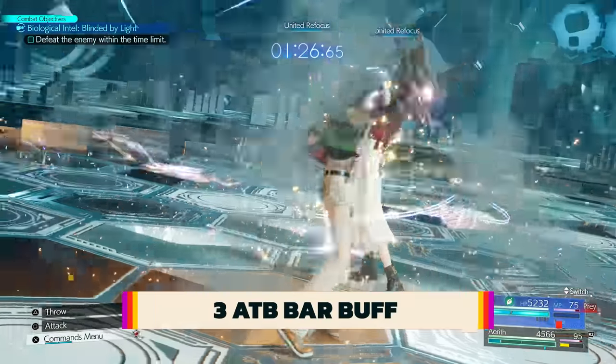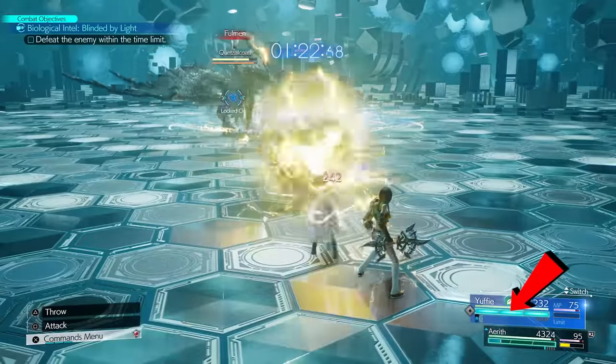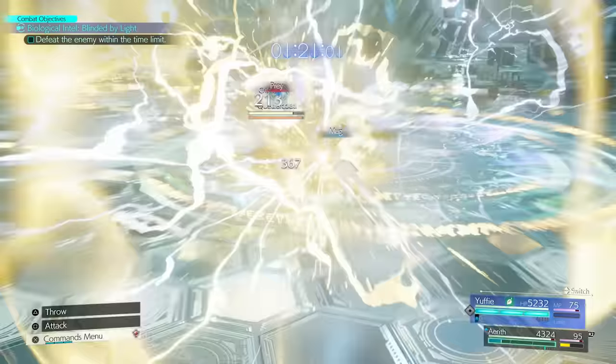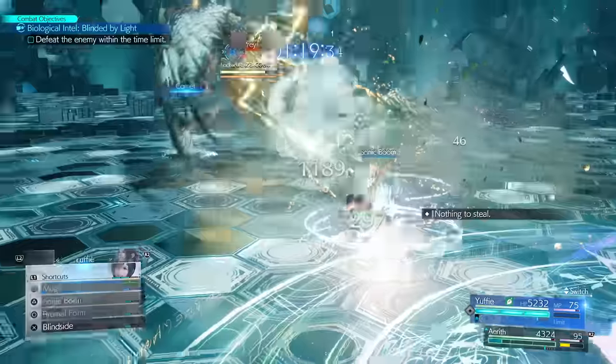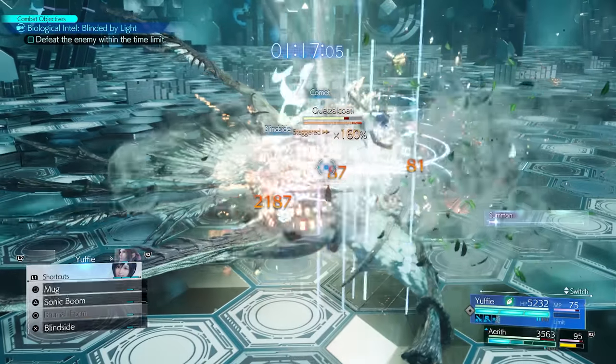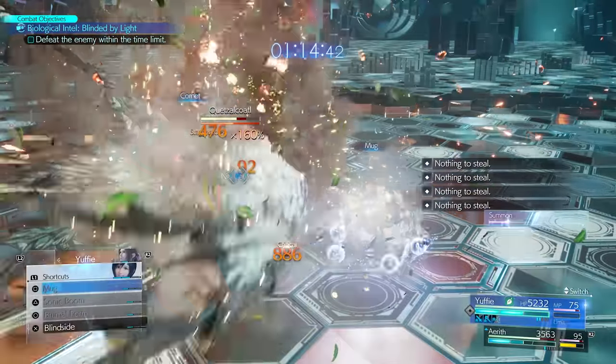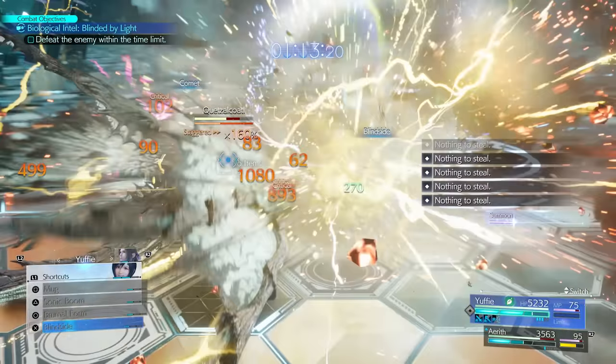Performing the United Refocus synergy ability gives you a total of three ATB bars to work with, or special equipment later in the game allows temporary three ATB bars as well, and absolutely skyrockets this build's potential. Now all the ATB that's been wasted on the two-bar cap can be filled into a third bar, giving you much more room to spam explosions endlessly.